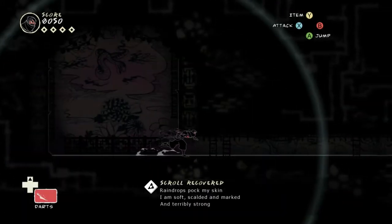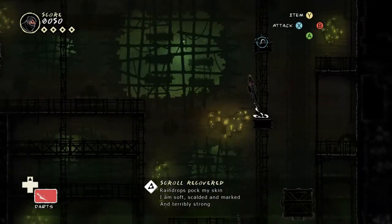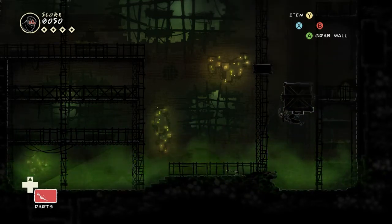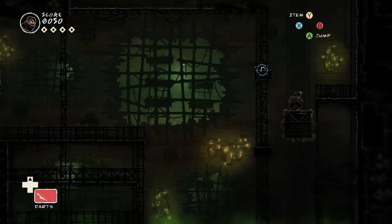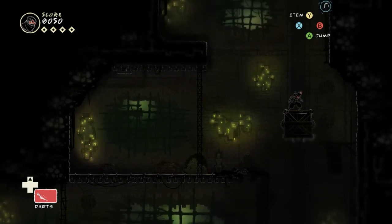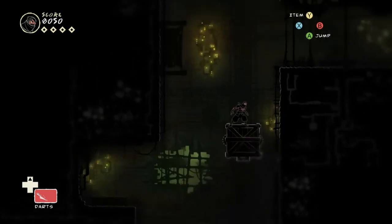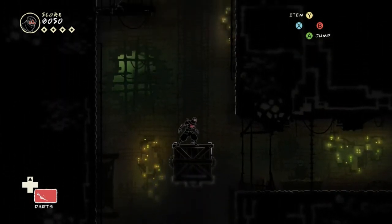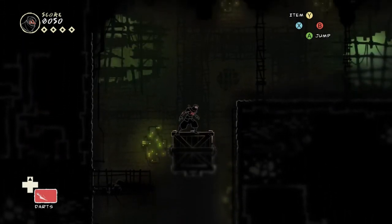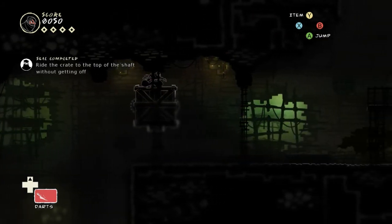"Raindrops pop my skin. I am soft, scalded, and marked. And terribly strong." And here we go — riding the crate for no reason. Long, boring ride. Uselessly long, boring ride. But it gets you a seal, so whatever. Also, no fall damage in this game — this is one place where it actually matters. You can just fall all the way down that huge long shaft and nothing happens to you. Because you're a ninja.